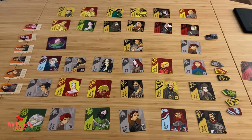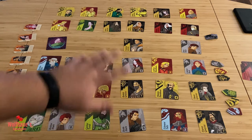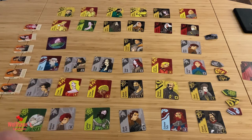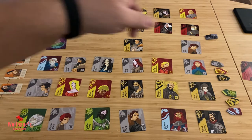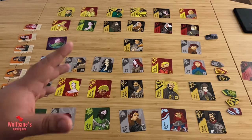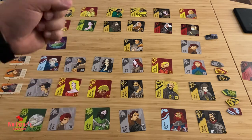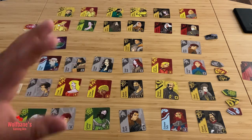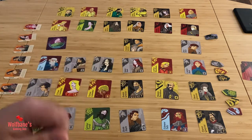Those are the rules for the basic game. There are a couple of variants. One is a team setup for a four-player game. Gameplay works the same way, but you play in teams — you and your team member sit across from the other two players. At the end of the game you add up the banners collected by both team members, and whichever team has the most wins. This team variant applies specifically to a four-player game.